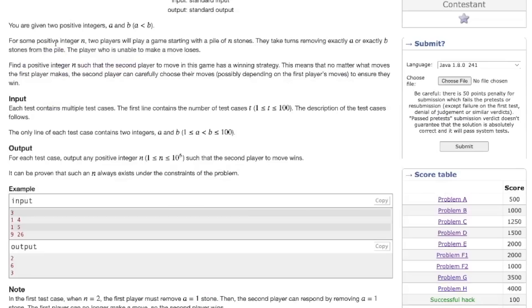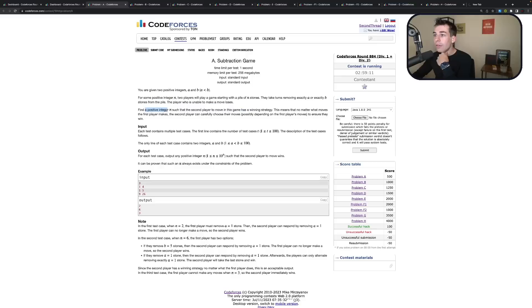Alright, subtraction game. Two positive integers A and B. For some integer N, two players play a game starting with a pile of N stones. They remove A or B stones from the pile; the player unable to make a move loses. Find a positive integer N such that the second player to move has a winning strategy. So no matter what move the first player makes, the second player wins. The answer is just the sum of the two numbers.